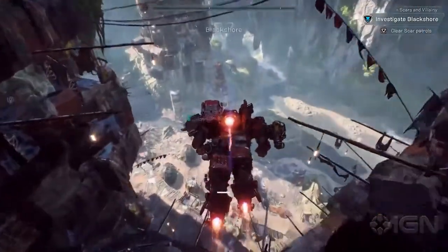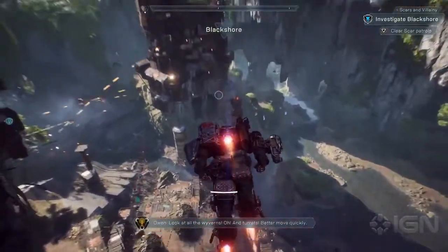Now that we've dealt with that sentry tower, we can dive off this cliff and continue searching for the poison. Look at all the weapons — and the turrets!